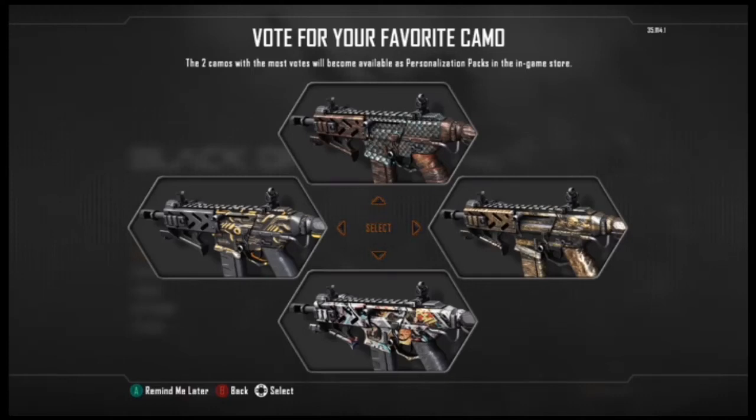What's up guys, it's Grim here, GrimGamingUK, and the vote is finally here. As you can see we've got the four camos. This will happen when you load into the game — when you get into multiplayer, you'll get this screen up saying which two of these would you wish to vote upon?